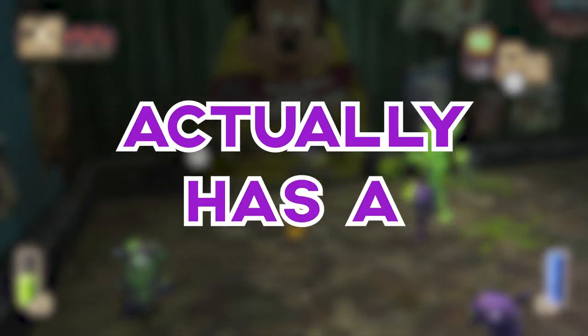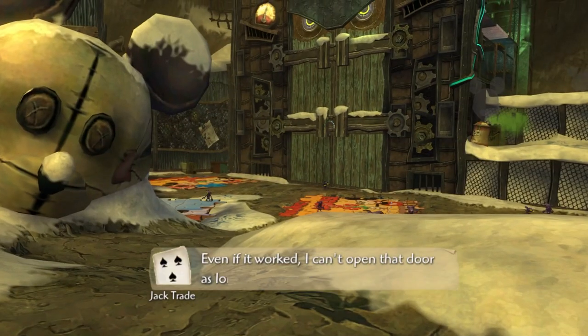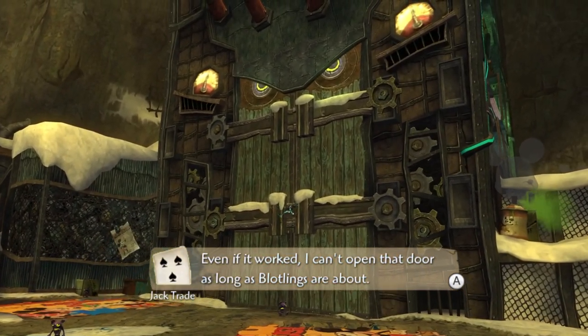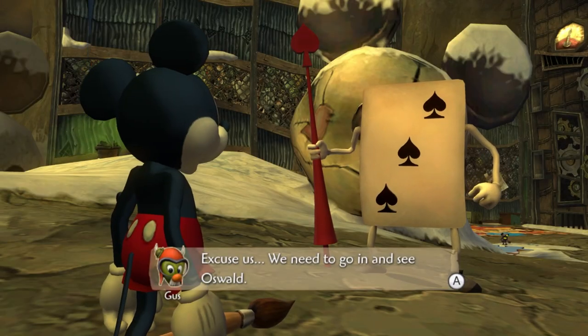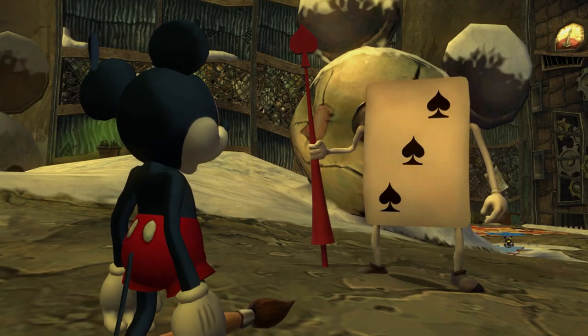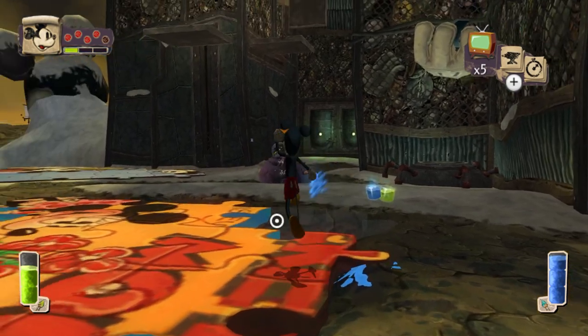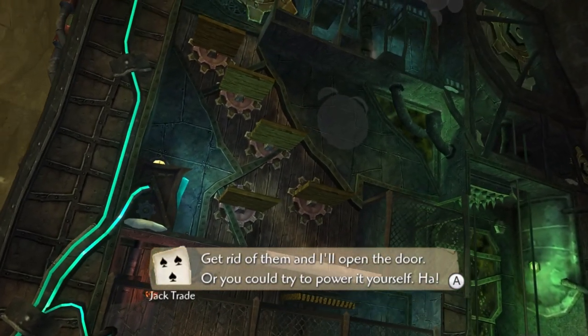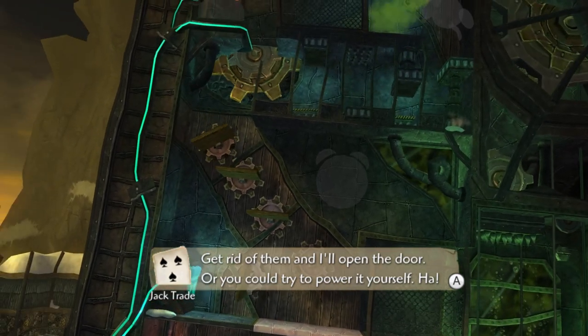There's a hidden basketball court in Epic Mickey and it actually has a pretty cool backstory. So in Mickey Junk Mountain, in order to get to Oswald, you have to open this giant gate. A playing card guy will ask you to either fight all of the blotlings so that he can open it himself, or you can go up into the walls and fix it yourself by painting in some TV sketches.